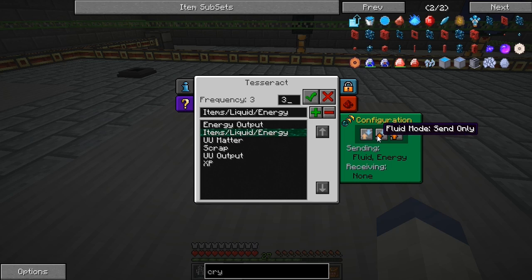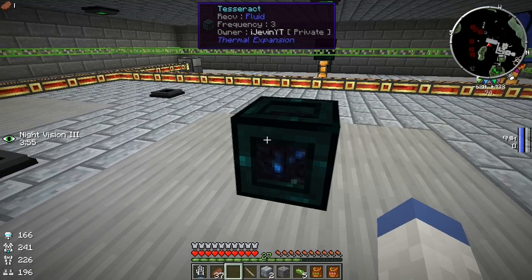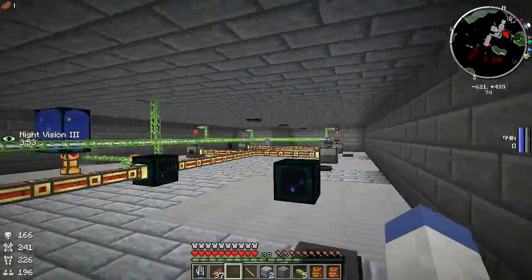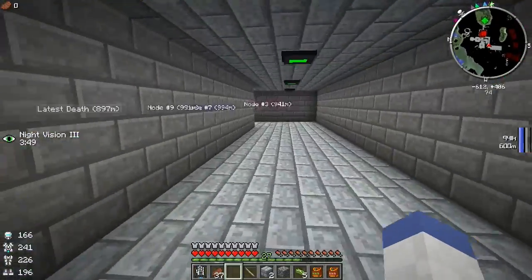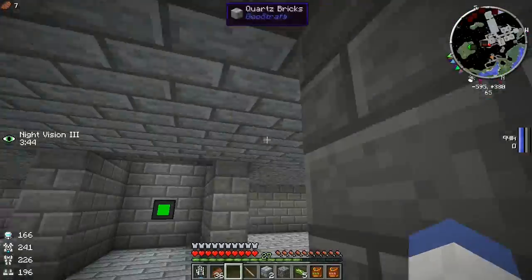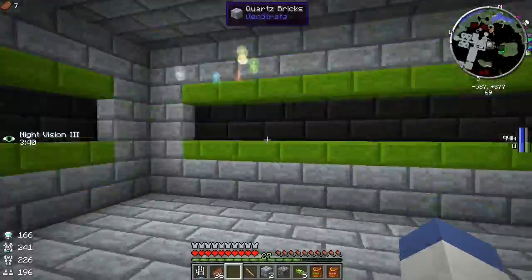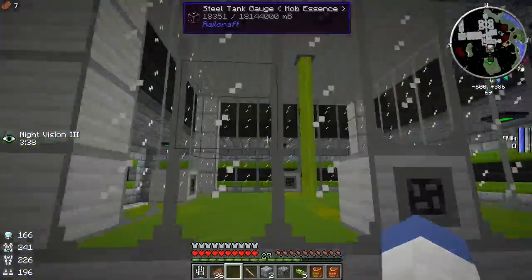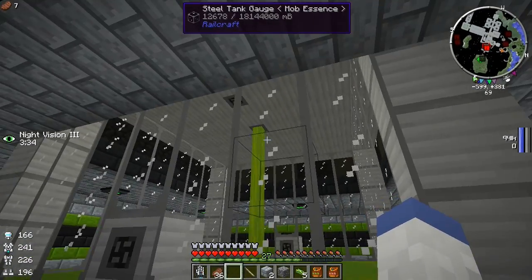I want all of these tanks to be full, even the EU matter. So we're setting this to: block items, receive only, block energy. This is filling up with mob essence now. My only concern is whether it's still going to fill up our big tank, because I still want this one to fill up too. That is an everlasting glitch I've had — the fluid filling up like that.